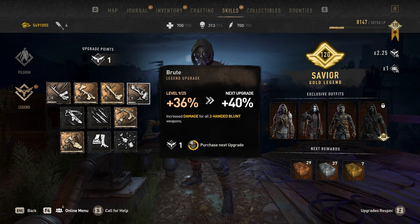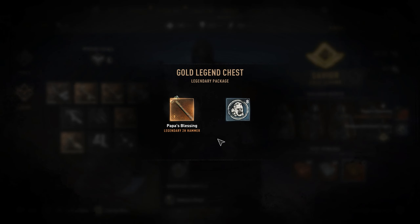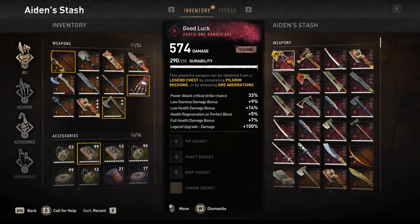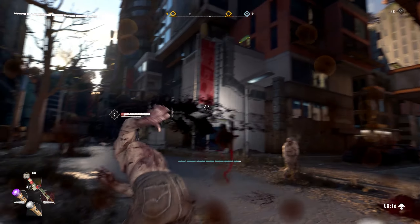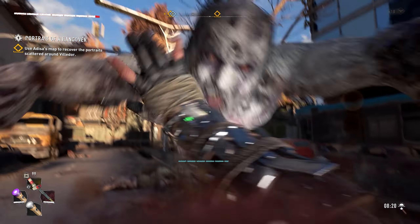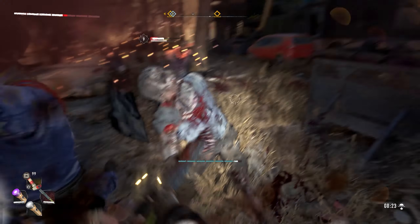Now let's actually look at the exotic weapons we have. I've been farming these GRE anomalies for a couple of hours, so I have a lot of exotic weapons to show you. One feature that all exotic weapons have in common is that despite dealing more damage than legendary weapons, they have less durability, which means you will have to repair them more often — a small price to pay for weapons like these.